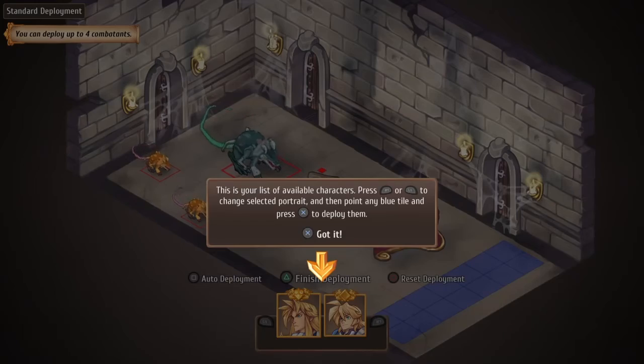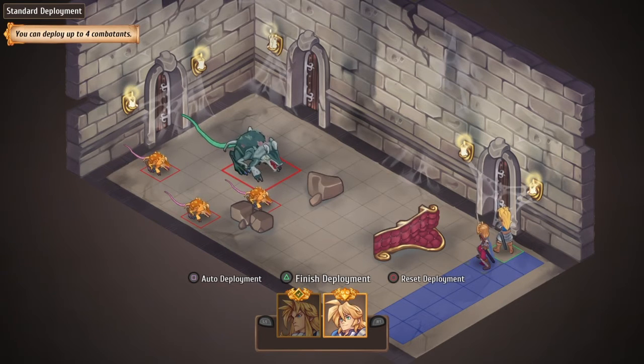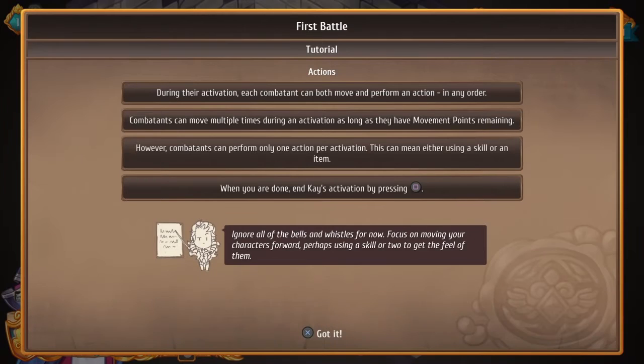Hey, what's up everyone? Dominator TX coming at ya. This is called Regalia, R-E-G-A-L-I-A. I believe it's a remake, and it's also on PC, and it's on sale. Usually it's like $30, but I got it for like $4 on PlayStation Store.